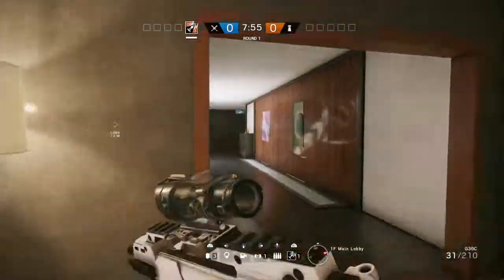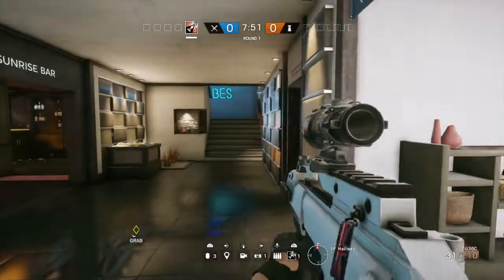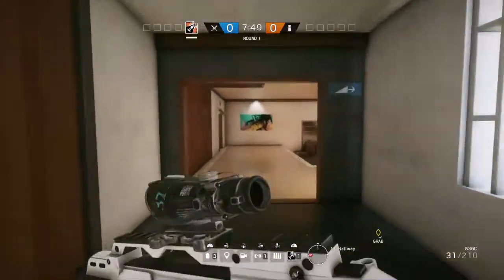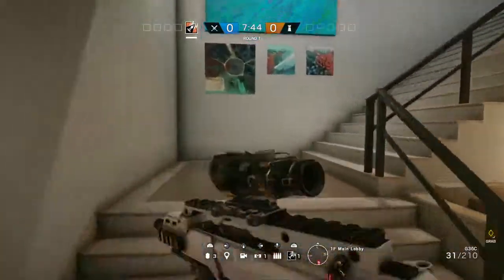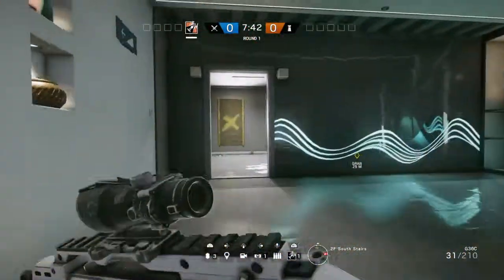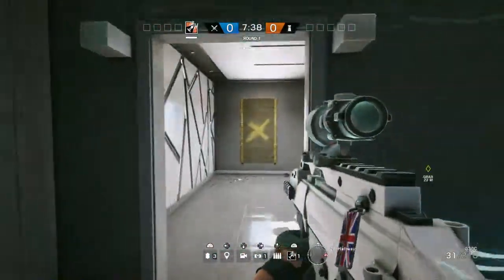I just want to have a look down that hallway because it's a good footfall area and it leads to North Stairs. So you've got South Stairs in the Main Lobby and North Stairs at the other end of the building, and on both floors there's a hallway that connects them both. If we head upstairs to the second floor, this is the upstairs hallway.